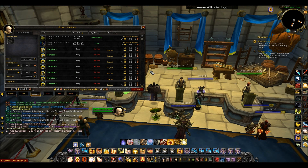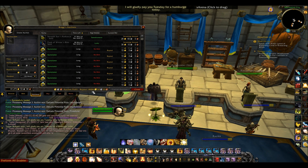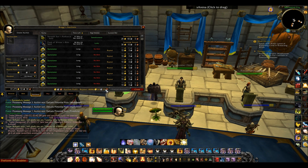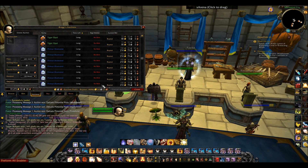The last add-on I'm going to show you is a really simple one called Auction Profit. Basically what it does is show you the total amount that your auctions are going to sell for and puts it on the Auctions tab. So if you look, for me it's buyout 18,000 gold, 54 silver, 24 copper. If you have a lot of auctions, this is really helpful because it will show you the total amount of money you're going to get when they all sell. It's a really useful and simple add-on that you can just download and use instantly.